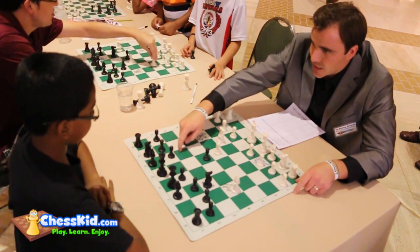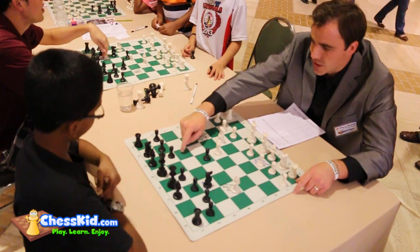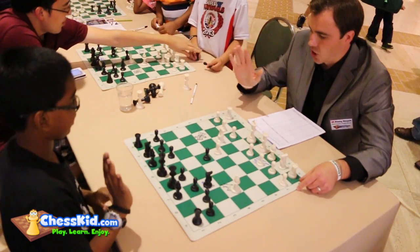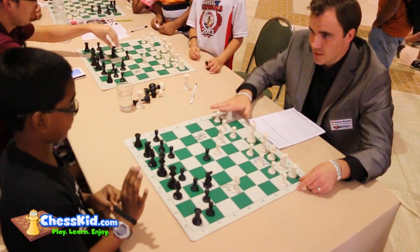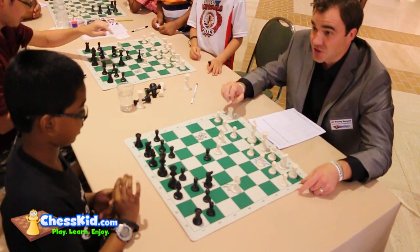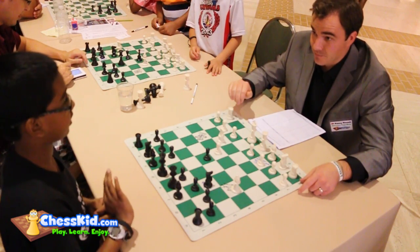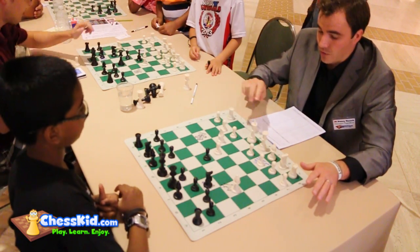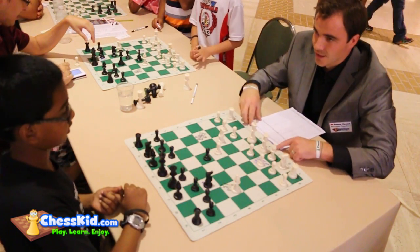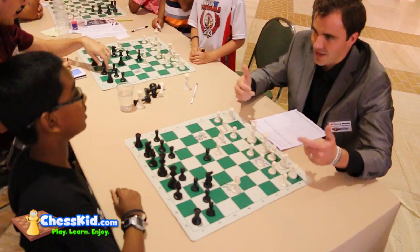You know that this square is actually f6? I know it says c3, but it's actually f6. Raise your right hand. You saw when we swear — white is on the right, okay? And the queen is on her color because the dress has to match the shoes. Then everybody's happy. That's all you need: white on the right, queen's on her color. This is actually a8, not h1 for today. Just have fun with it like we're imagining.